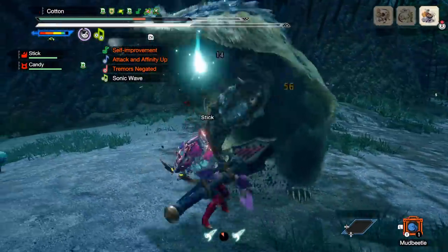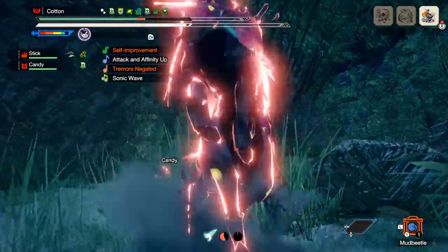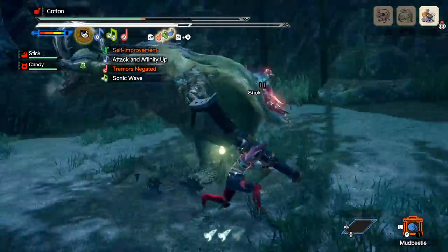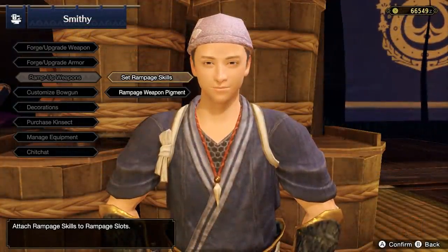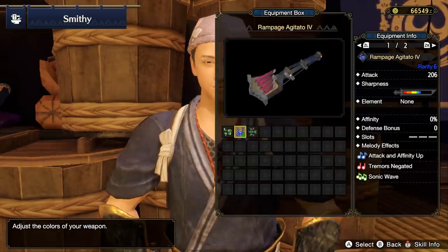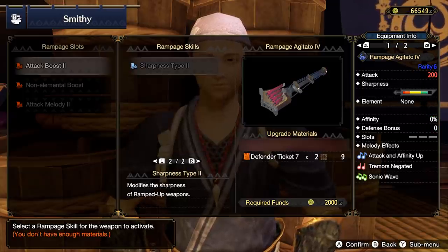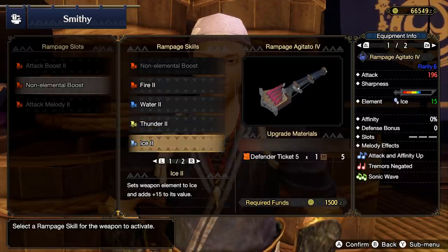And there you have it — all of the Rampage skills you'll find on average generic weapons, with a couple left out for hidden monsters saved for the end. But there is also the whole Rampage weapon system. The other thing you unlock after finishing your first Rampage is the Rampage weapon tree, and every weapon has one. There are two main unique things: you can change the color of some parts to whatever you want, and they have multiple slots for ramp-up skills — though unfortunately they don't get the crazy ramp-up skills from other weapons, mostly just statistical upgrades.